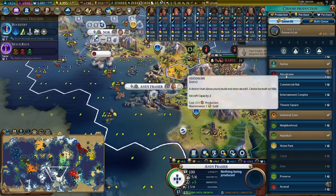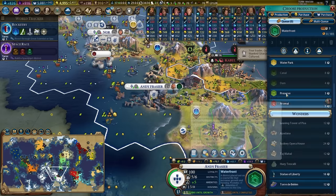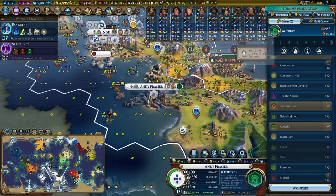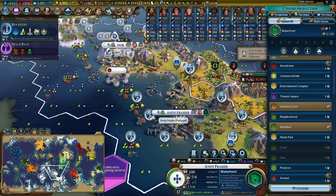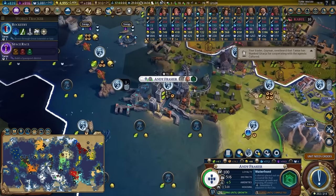We got a research lab in Andy Frazier. We have the campus, the harbour, the industrial zone, the aqueduct. We have not built our waterfront in here, but we have the potential to build an aerodrome. I will get the waterfront really quickly — even though it's not the greatest waterfront of all time, it is still quite good. Also going to make sure we're focusing on science in here.